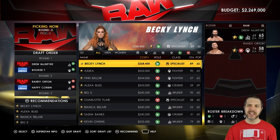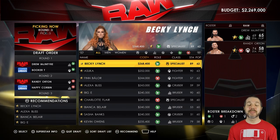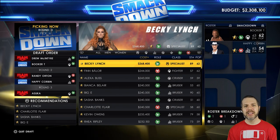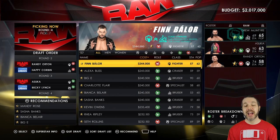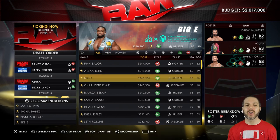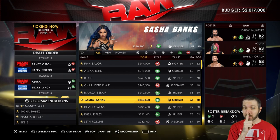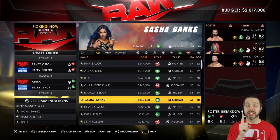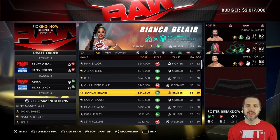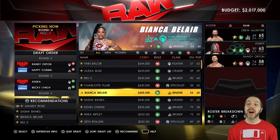Now for the ladies side — do I go Becky or Asuka? Becky is more expensive but Asuka has more stamina and popularity by one point each. I want the Empress of Tomorrow on my team. Becky goes to Regal. Then do I go with Alexa or Charlotte Flair? The game recommends Sasha Banks, but I noticed she does not pair well with Asuka. Bianca Belair totally does and it's the same cost, so we're going with Asuka and Bianca on RAW.